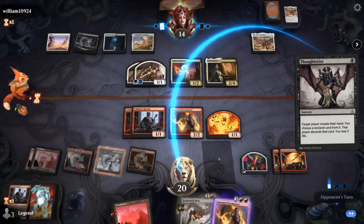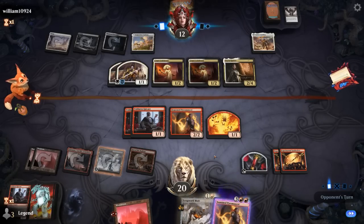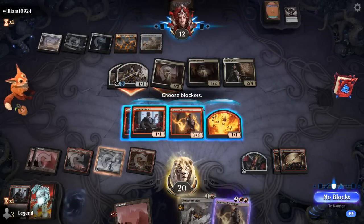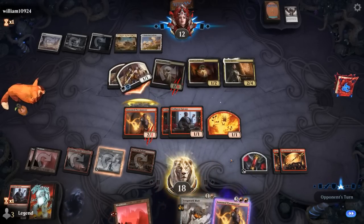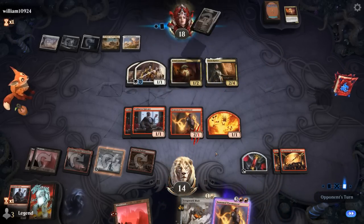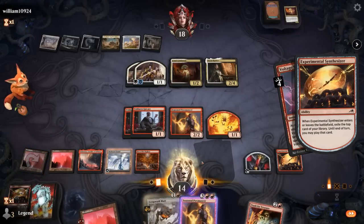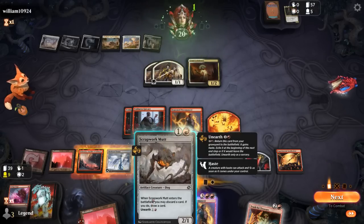Thoughtseize misses, and the extra card represents something else we can discard to Mutt or a blood token, so it has real value. A second Celebrant starts adding up with Tiesa — wouldn't mind finding a Voltage Surge. Opponent attacks to transform Legion's Landing. I'll just block a Celebrant — not trading for the 1/1s. Opponent gets a bunch of death triggers. There's Voltage Surge, so that kills Tiesa. We sacrifice Synthesizer. And there's our Trash for Treasure — perfect. We sacrifice the blood token, and then we can even unearth the Mutt to have another 5-powered attacker.